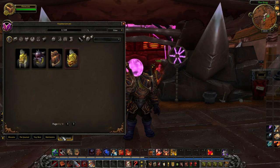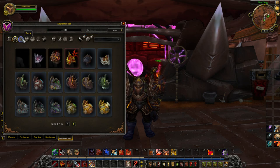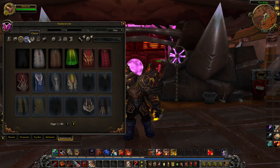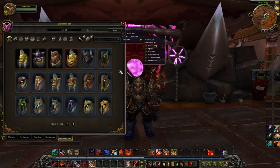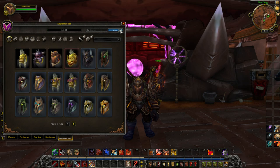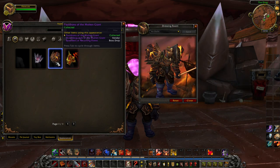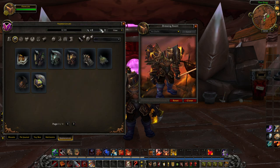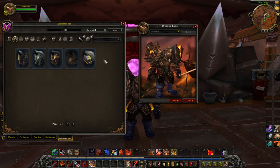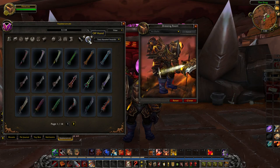Let's start off with the actual interface. When this gets patched in, you'll notice a new tab in your collections menu. This shows you every single transmoggable armor and weapon piece in the game, and you can sort it by any armor slot you want — whether you've collected it or not. It also gives you a preview of what the armor pieces look like for each individual model, showing all the different pieces that are shared since a lot of them are reused. You also have a handy search option so you don't have to sift through 20 pages just to find a specific model if you already know the name. There are separate slots for your main hand and off-hand.